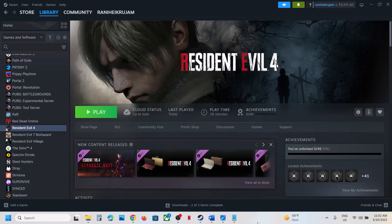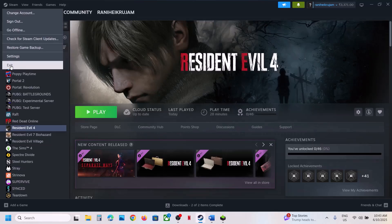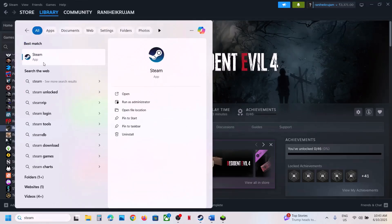Hello guys, welcome to my channel. Today in this video I'm going to show you how to fix when the game is not loading on your Windows computer. The first step is to run Steam as an administrator. Go to Steam, close Steam, exit Steam, then type Steam in the Windows search box, right-click on Steam, and click on Run as Administrator. This has worked for many players so it might work for you.